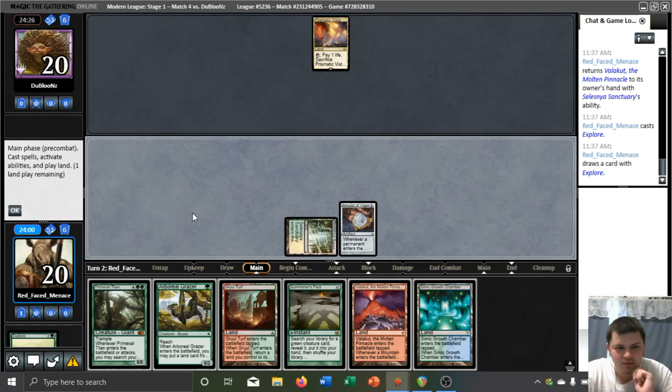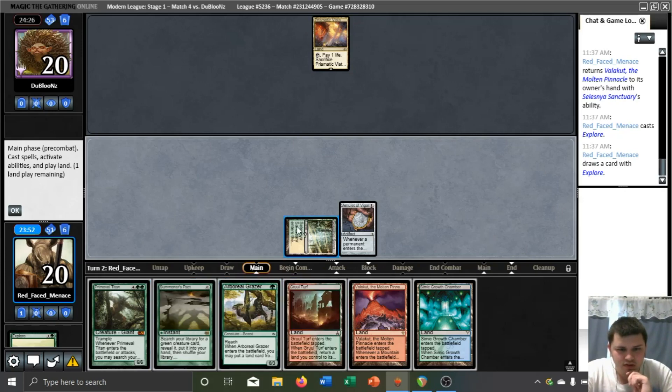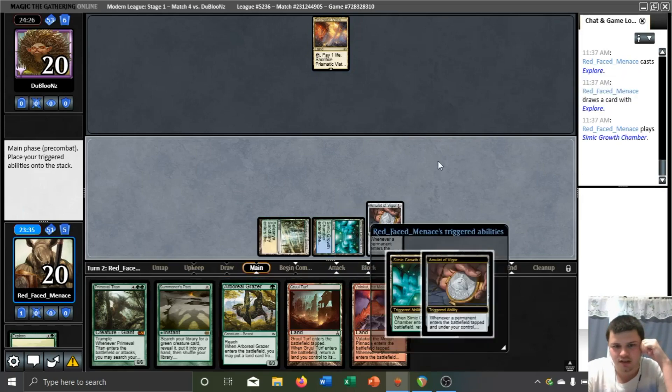We could go Valakut, Growth Chamber, pay four, and have a Titan this upcoming turn. But that's going to be bad if they have some kind of interaction for our Azusa. We can also play Valakut, fetch for Azusa, and play Titan this upcoming turn without playing out the Grazer — that kind of conceals what we're doing, but they'll probably have access to something like Lightning Helix. I'm going to go for the line that puts Azusa into play this turn.